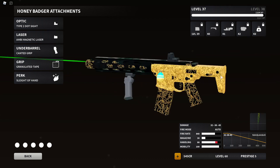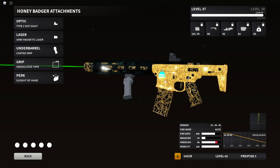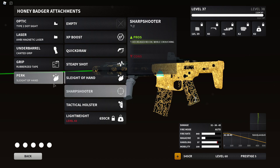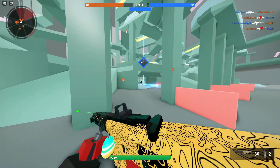Then you want the canted grip — this is a new one, there's a new grip, but you want to use it because this thing absolutely beams with a canted grip. Granulated tape — actually, let's change that to rubberized tape because we want more recoil control. And we have the Sleight of Hand perk to reload fast. Let's go into the game and see what we can do with it.